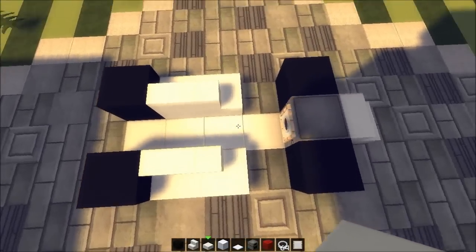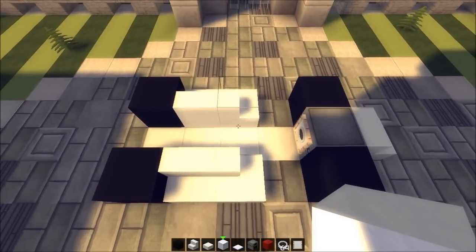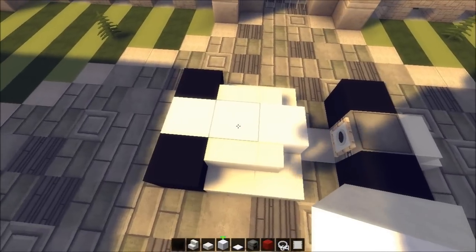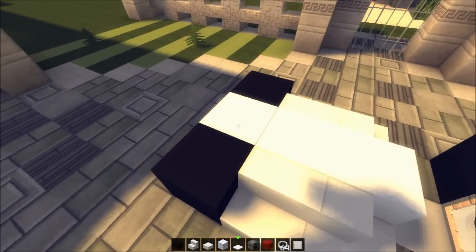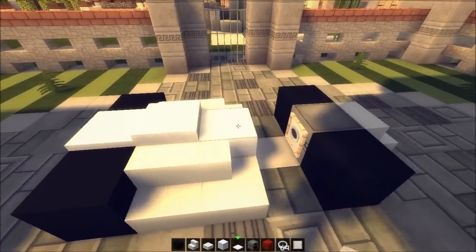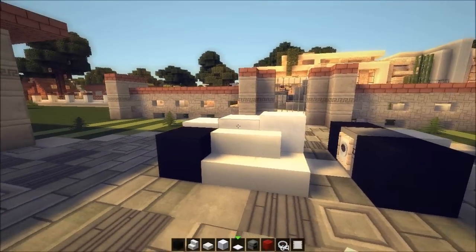Some quartz on that side. Now take snow blocks — that's right, you heard me — and place on those three back blocks. You with me? Now what we're gonna do is rise this up by one layer, this one by two layers, and the last one here by three layers. So we got this little stair shape going.